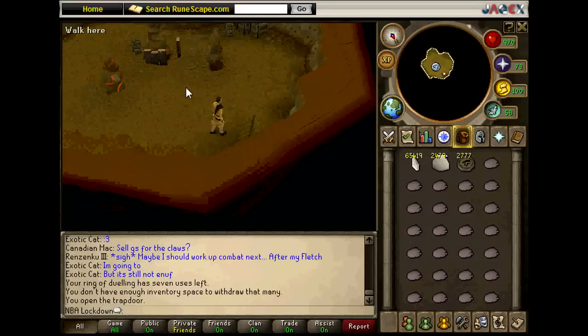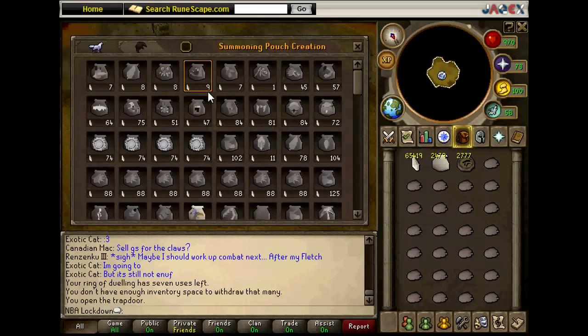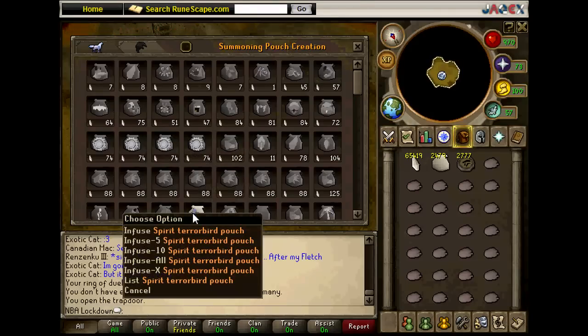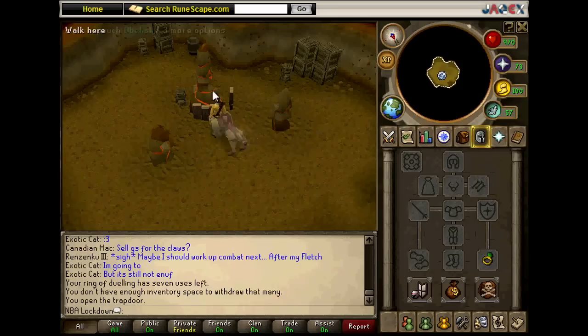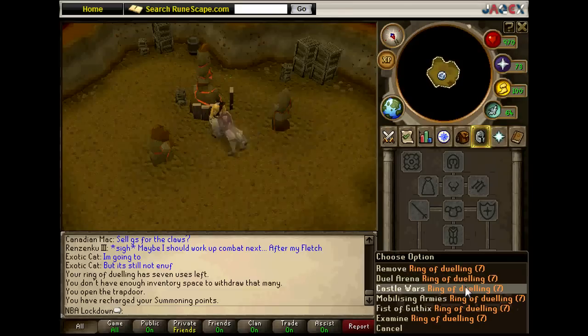Once you're down here, click the obelisk and go down to the Spirit Terror Bird pouch, right-click and select Infuse All. After that you can renew your summoning points if you need to, then right-click the ring of dueling and go back to Castle Wars.